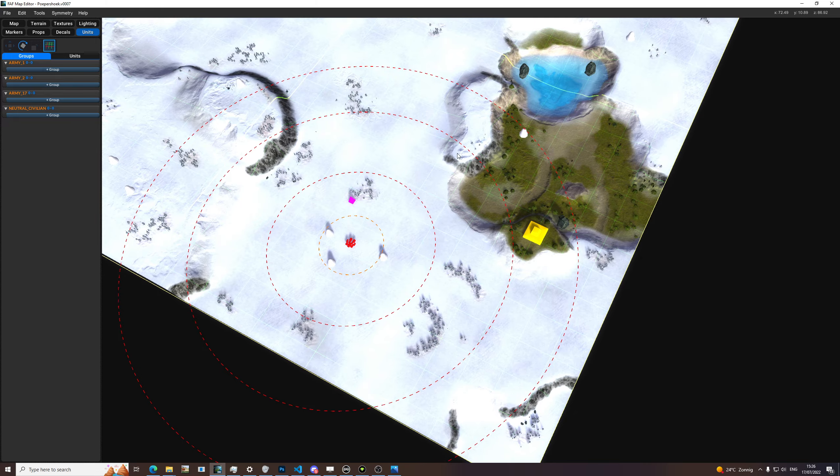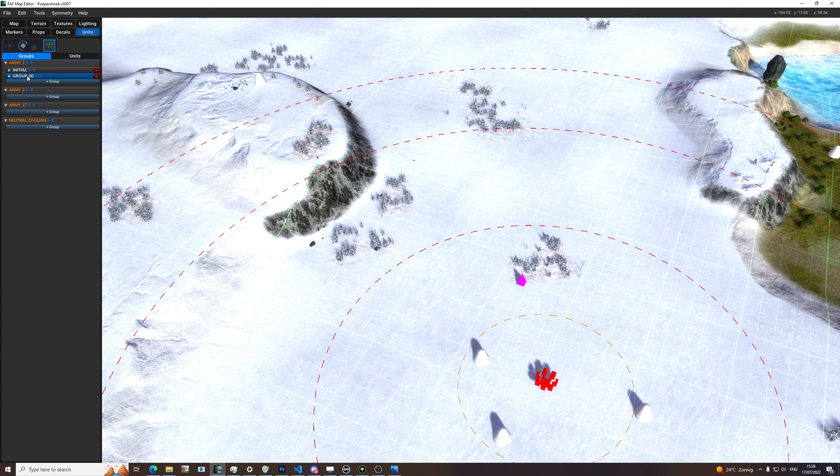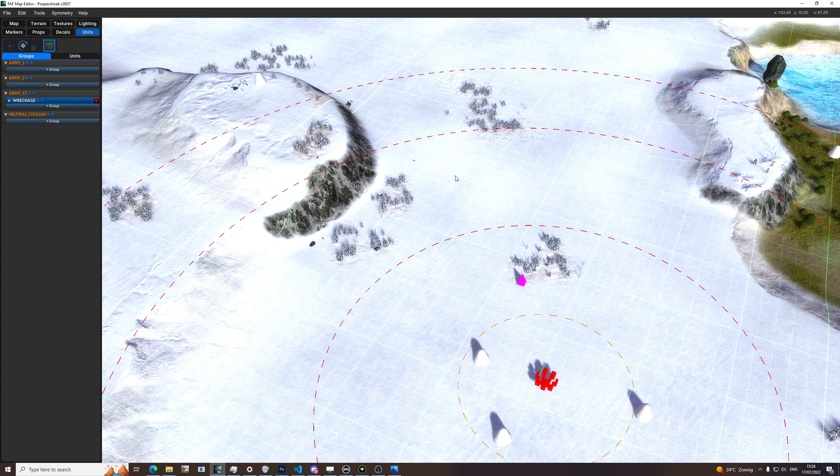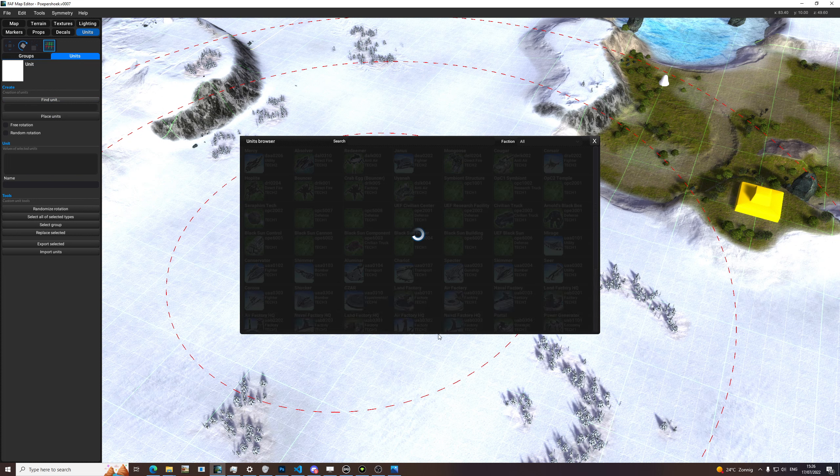I hope you use 'center by angle' — I'll be repeating that throughout the entire series. We want to have this wreckage group. So you click on the army — wreckage in this case. I don't want it to be army one but army seven. Then you click on units, find unit, and it starts loading in all the units of the base game.